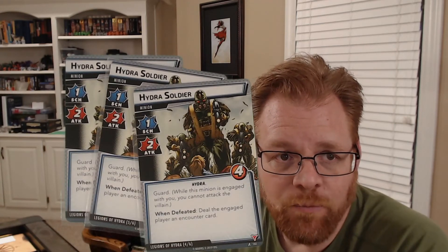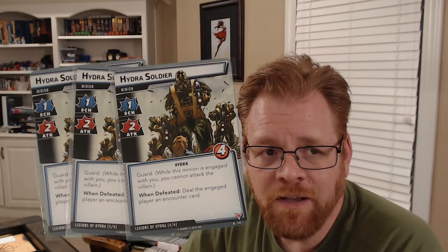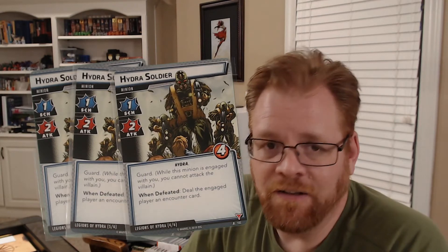It's a really rough combo when those come out — it changes the game. She is a tough modular encounter and that side scheme piece is rough. In addition to that, you add in the three Hydra Soldiers whose four health usually puts them right out of range of most easy hits, so it's going to take a couple of hits to take them out. They have Guard, so they're blocking for the villain, and when you beat them you get another encounter card. Just not a fun minion to deal with. The step up to Legions of Hydra is a big step up — there's a lot more challenge.